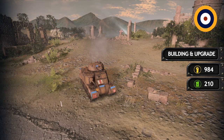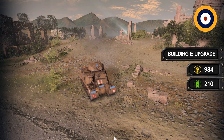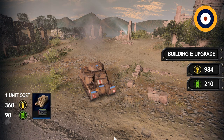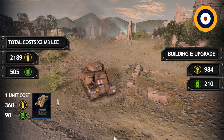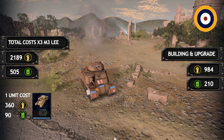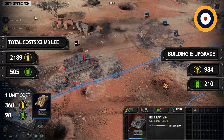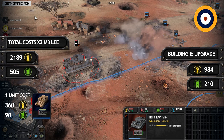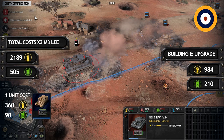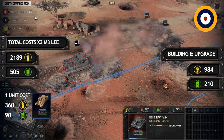Next is the M3 Lee — 3 are needed to deal with the Tiger Tank. The base cost of the M3 Lee is 360 manpower and 90 fuel. An additional unlock cost of 125 manpower and 25 fuel applies. Multiplying 3 M3 Lees plus building and upgrade costs comes to approximately 2189 manpower and 505 fuel.